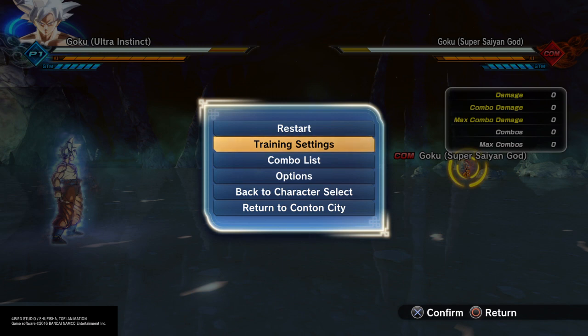At the moment, I do not know how to get it on custom characters, but if you load up the game with an update, you have a new preset with UI Goku, if you have the character unlocked, that is.